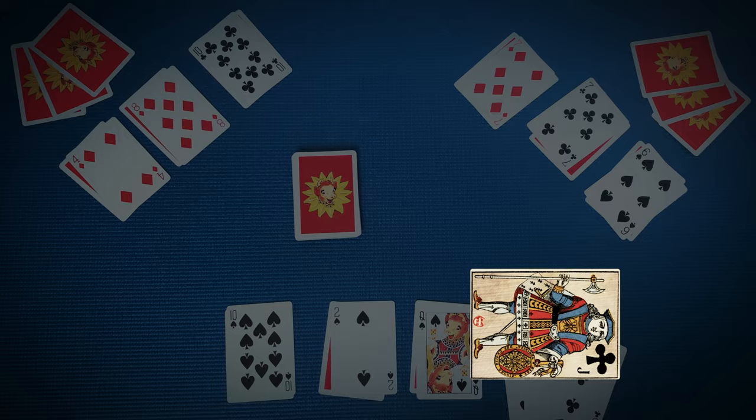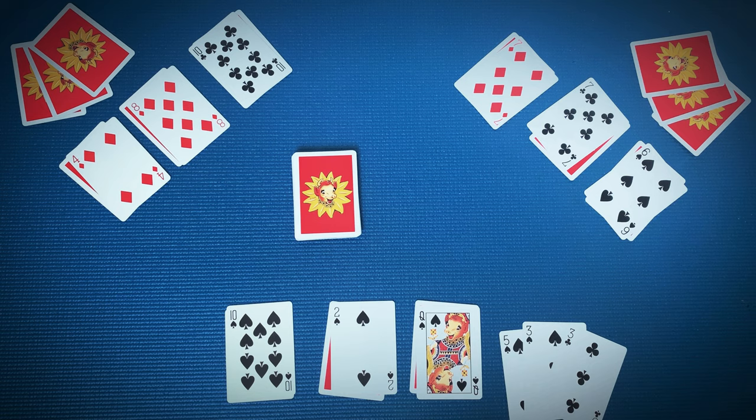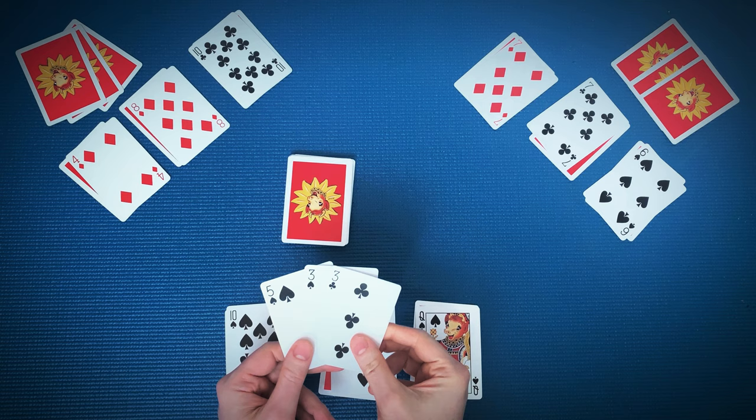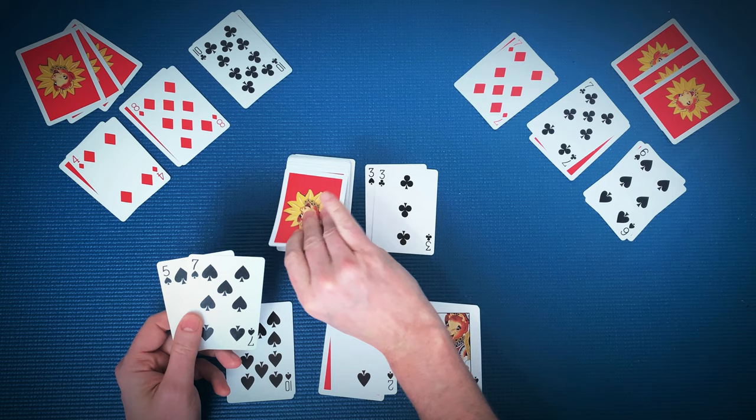Now let's start playing. Your goal is to not be the last person with cards. On their turn, a player wants to discard into a center pile. They can discard up to four cards as long as they are all the same rank. The first player to throw down some threes goes first. If no one has any threes in hand, you'll start with fours and so on. Any time you discard, if that leaves you with less than three cards in hand, you draw cards until you have three. Then you go clockwise for the next person's turn.